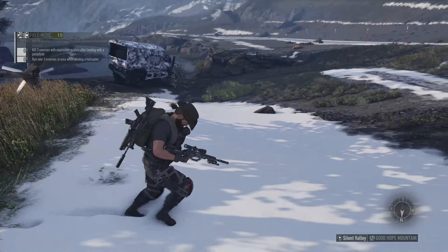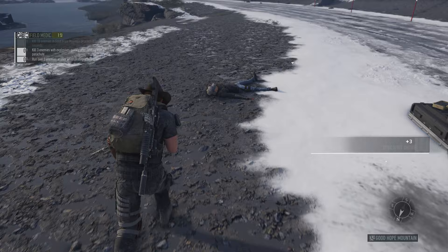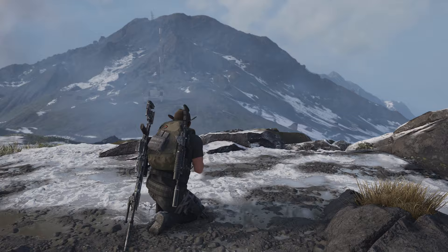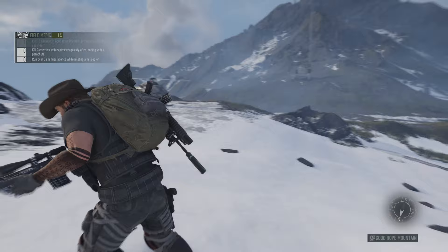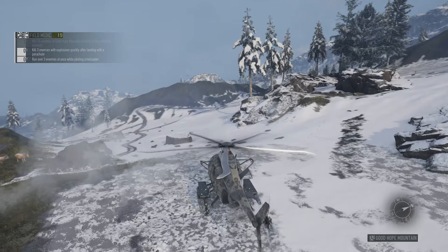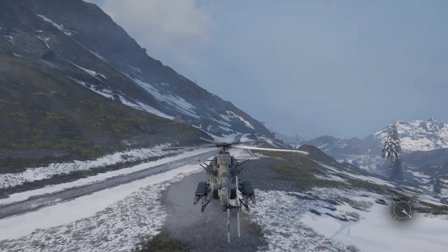I killed them though, and there were three of them. Not really sure why that didn't count. There are still three enemies over there. As soon as I find my helicopter — there it is — I'll fly over and try to run those enemies over. Best guess is maybe because I destroyed my helicopter, one of the deaths occurred after the helicopter was registered as dead in the game system. Let's give this a try. There we go — challenge complete. Let me get away from here.